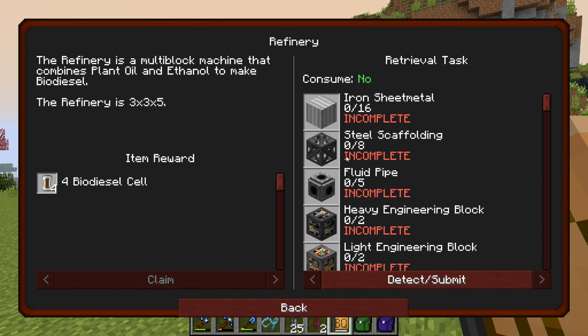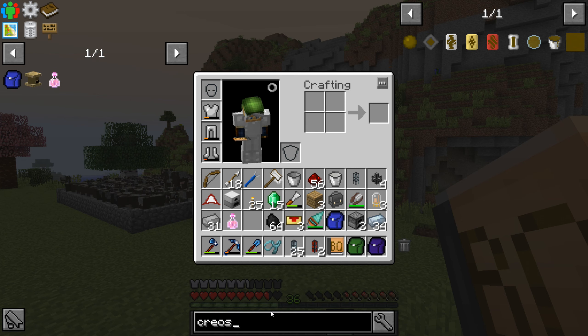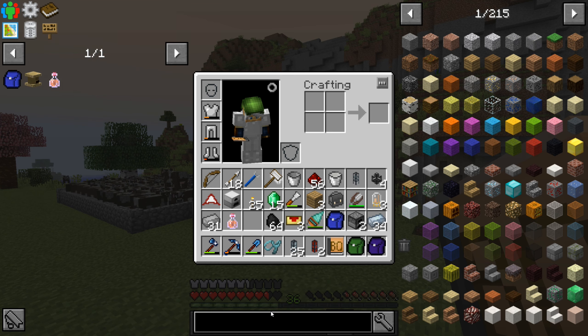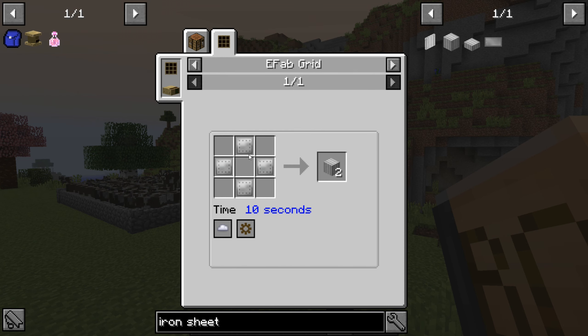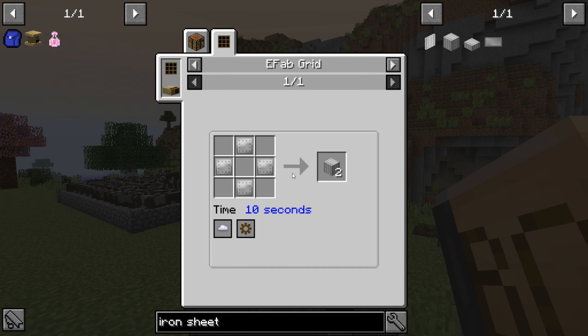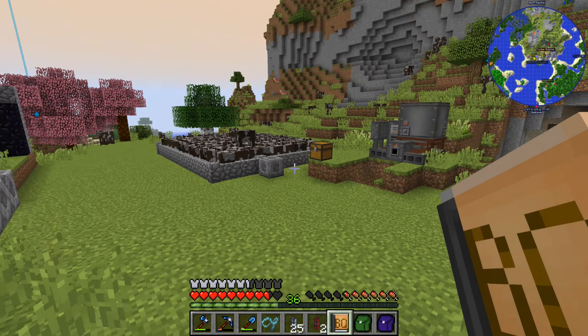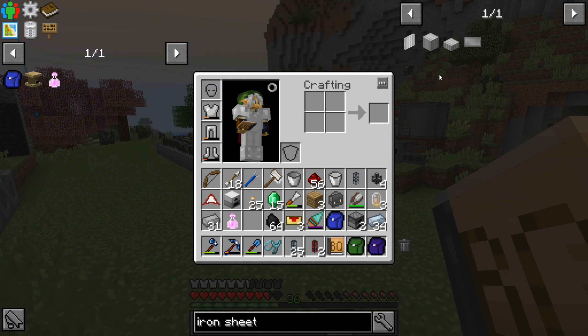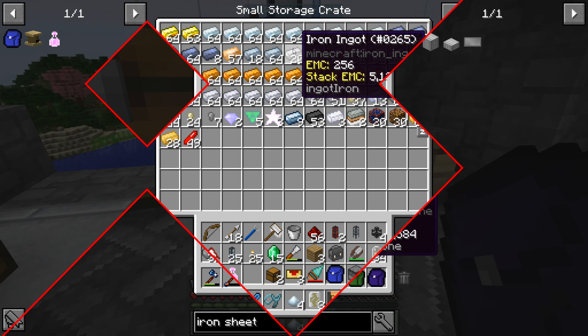So, iron sheet metal — 16! Ouch! I guess we have some fluid pipes, but not enough. I don't think we have enough of any of that actually. Iron sheet metal — 16 of them. I think it's four iron sheets per each. Iron sheet metal: four iron plates per two. Okay, so we need only eight of the recipes — 16. We need eight of the recipes, but we need four per each, so we'll need 32 iron plates. Ouch! I don't have that much on me. We only have 16 iron left.